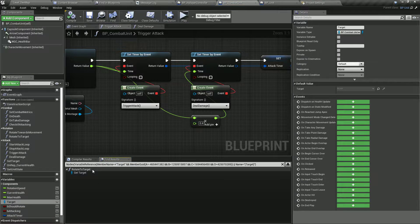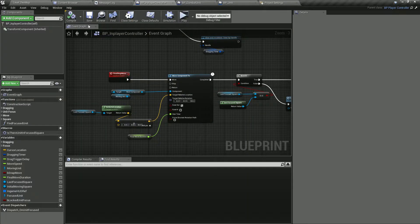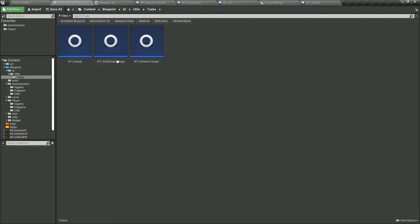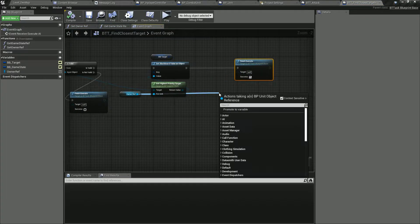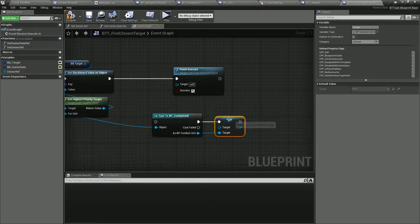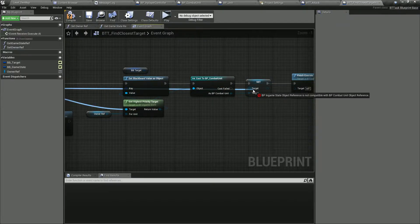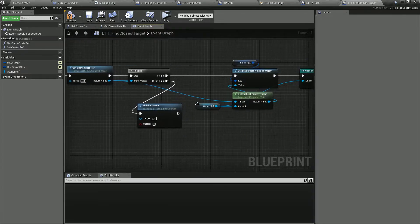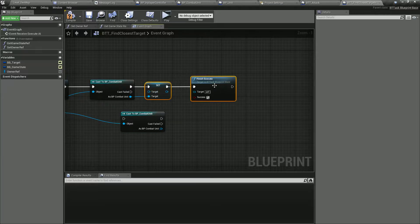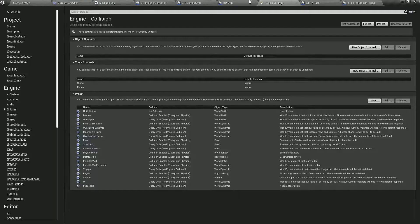We'll be doing this only on the server, and this is also going to be temporary. So when we attack, we don't want to do anything here except when we find the closest targets — we'll also set the target here. We want to cast into combat units and set the target here. We want to grab the highest priority target, which also needs to be a combat unit. We'll get rid of that variable afterwards; for now we just need it to deal damage to something.